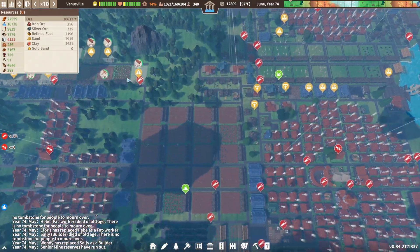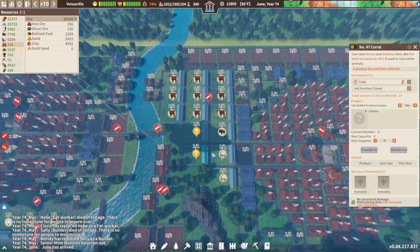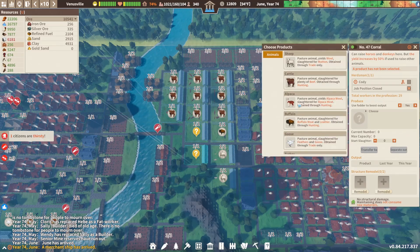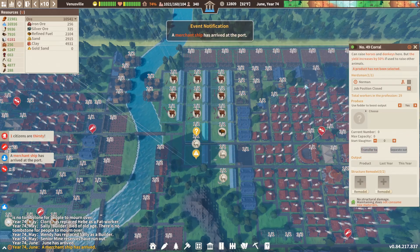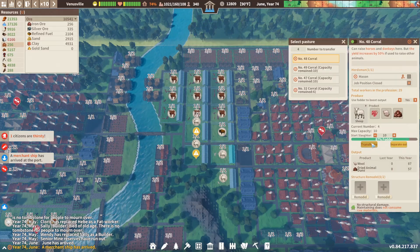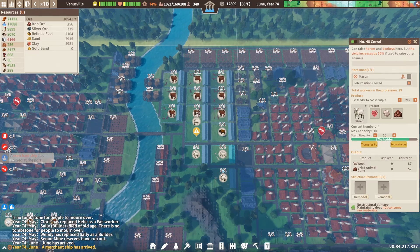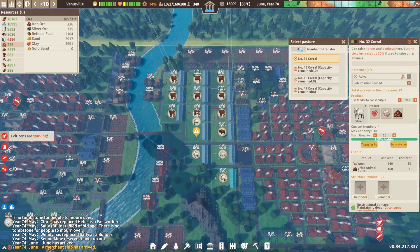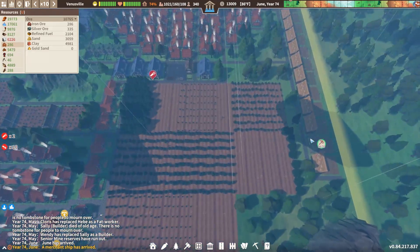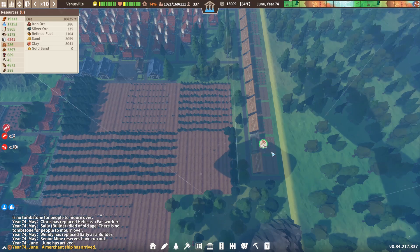I'm just going to talk whilst we hit the go arrow here. I just want to check these fields which we were going to put sheep in — and we can do that actually. So this is field number 47 and number 49. Let's put two sheep in field 47, and two sheep in field 49. That's set up there. Hopefully this tea nursery down here will come in as well.